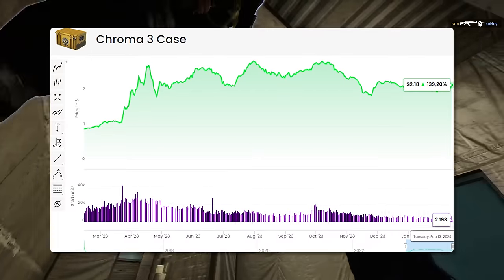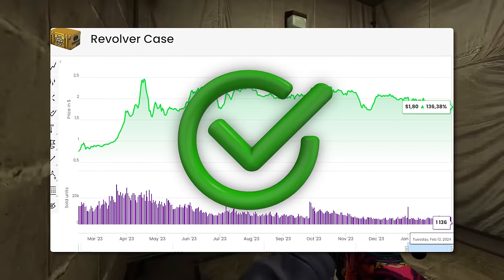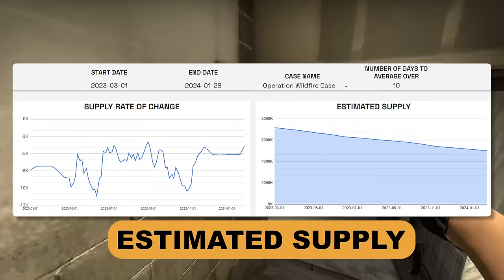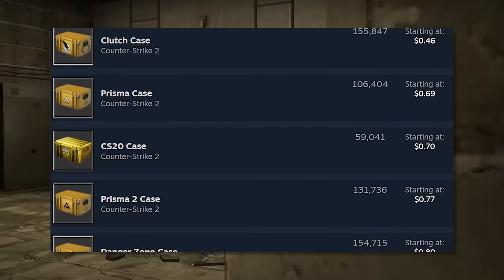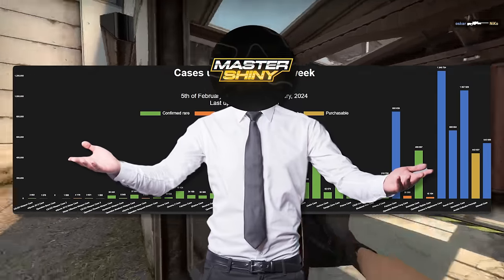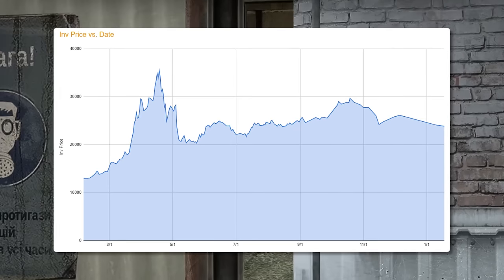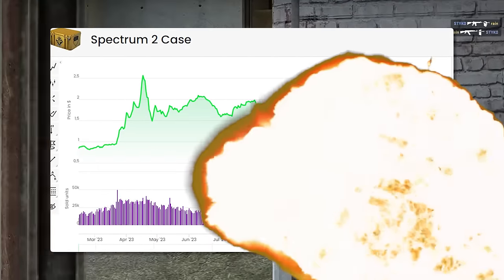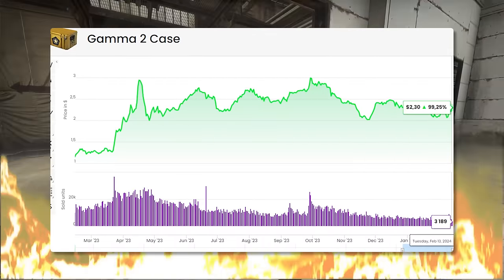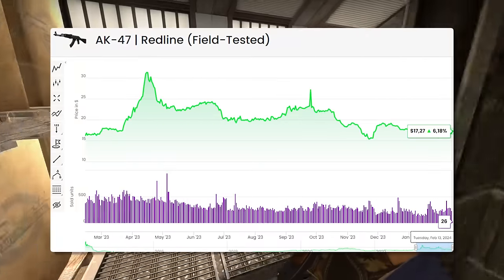You can also look at more expensive rare cases like Wildfire, Chroma 3, and Revolver — these are still very good investments because they have a lower supply but still decent demand relative to that supply. Rare cases are the number one area I suggest to most people because it's really hard to screw up. All you have to do is buy the most demanded cases, hold them for a while, and you're in a very likely position to make significant profit. Especially in the past year, rare cases are my top pick if you're not too deep into CS2 investing.